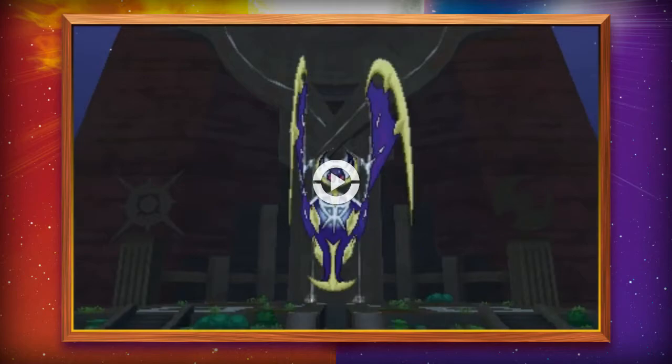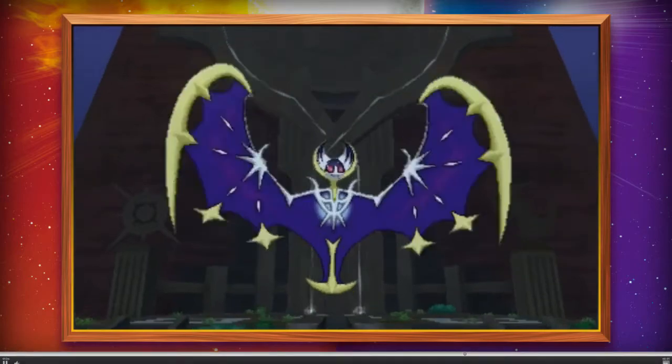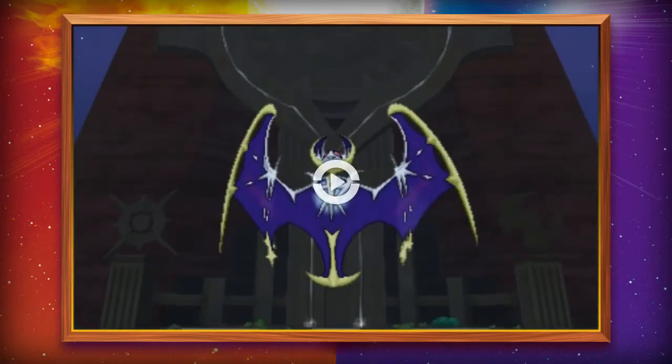Next we've got the Pokemon Moon legendary. This legendary has a sort of bat-like design with golden accents and a skeletal-type shape to its body. It is obviously the Pokemon Moon legendary, just based on the fact that the scene is dark. It's also introducing way more of the legendary shrine-type area, and we'll get into that in a second, but first let's talk about the legendary itself.